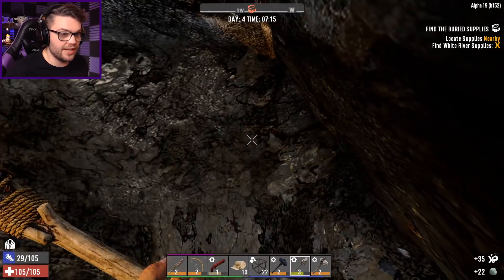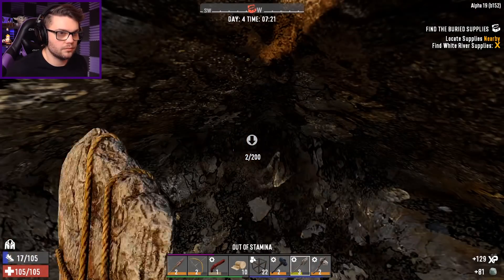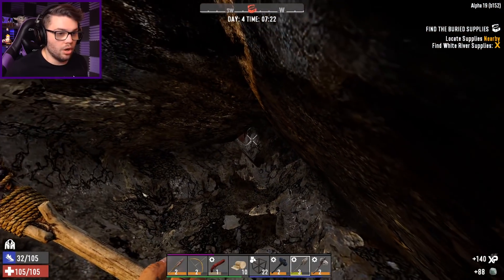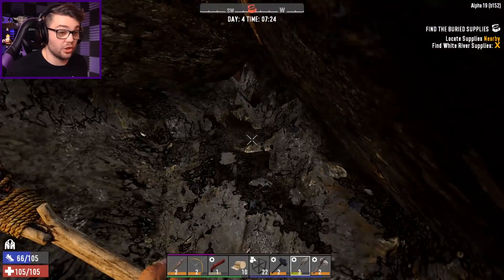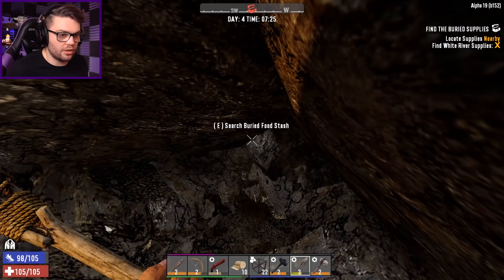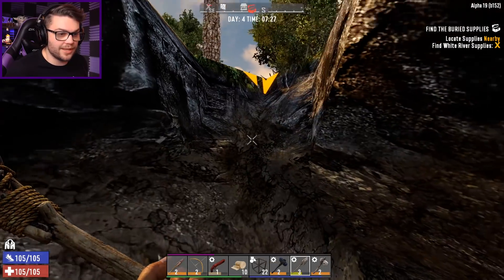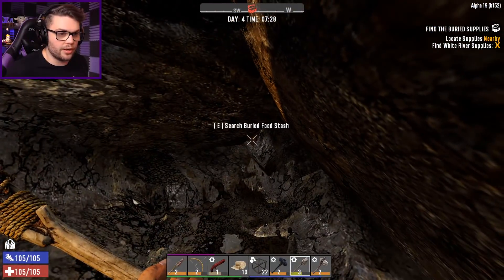Nothing here, nothing here, fair enough. I'll keep on digging till you show me — I know it's in here somewhere. Oh! There it is! I saw a shadow and I thought it was always coming down the hole, but that's on my level — so it's 1, 2, 3 across. When I grab this, zombies are gonna spawn, so I'm gonna grab and run very, very quickly. Search buried food stash.